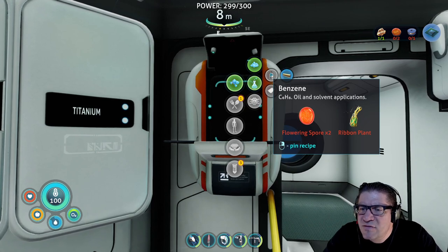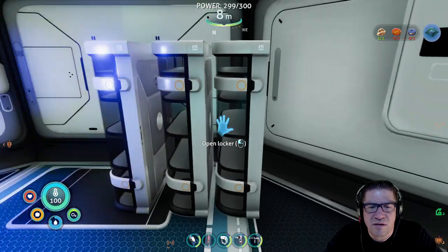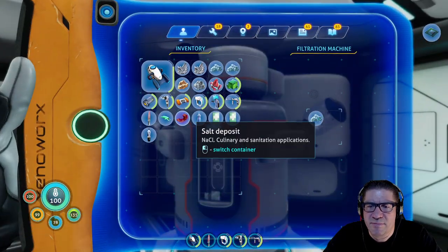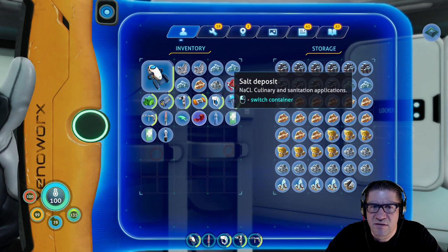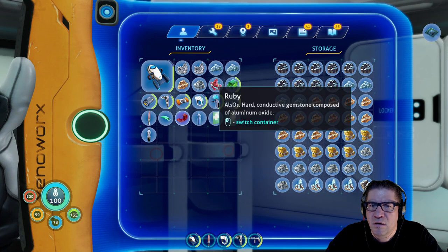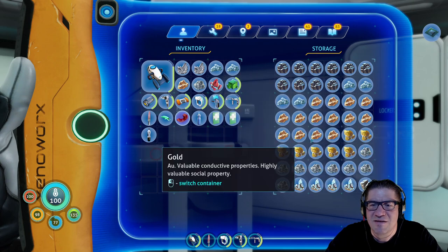Flowering spore ribbon plant — hold on, do we have that? That's not a flowering spore. Oh, salt — num num num. We can put the salt away over here, right? Oh, it's full. Uh oh, what happened? I like how it's got different sounds — I just noticed that.